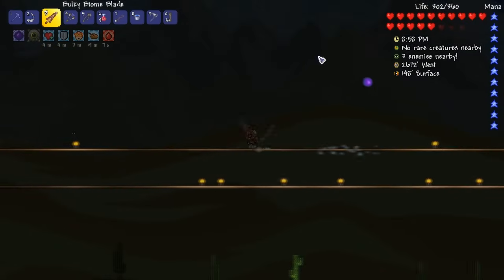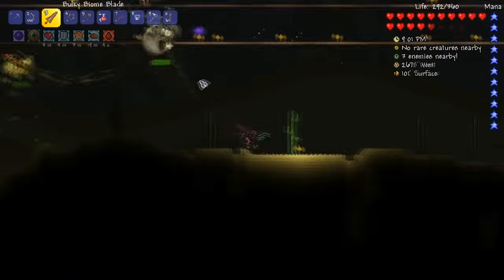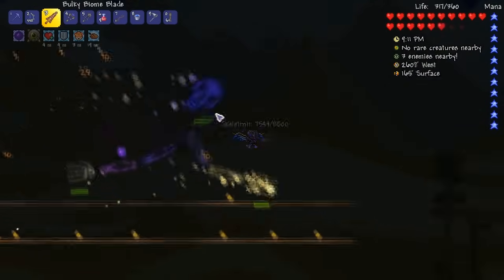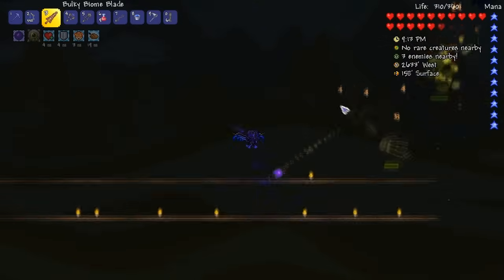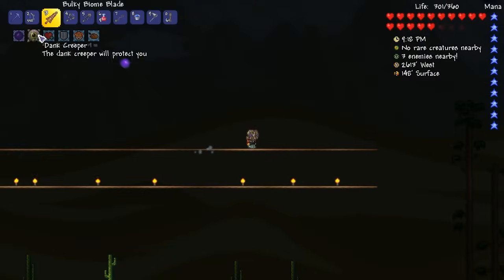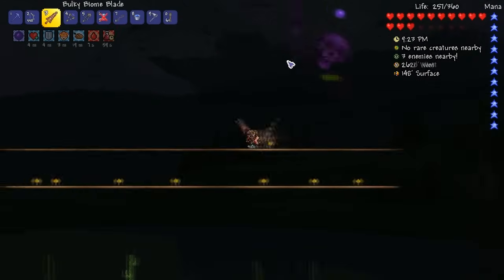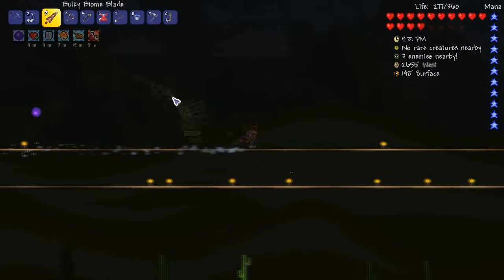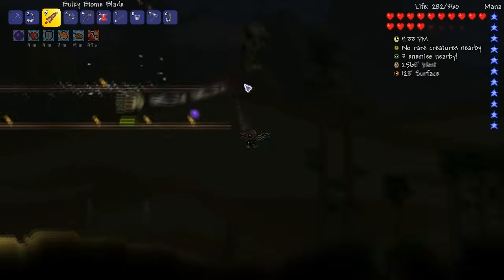Is the minion doing too much damage? I have a feeling that the minion is probably doing too much constant damage for me to get an attack in. I'm gonna get rid of it. I did what I did last time — I got stuck in the head of it. That seems to be going down a lot quicker. I'm gonna stick to just using my sword and leaving the minion out of it.